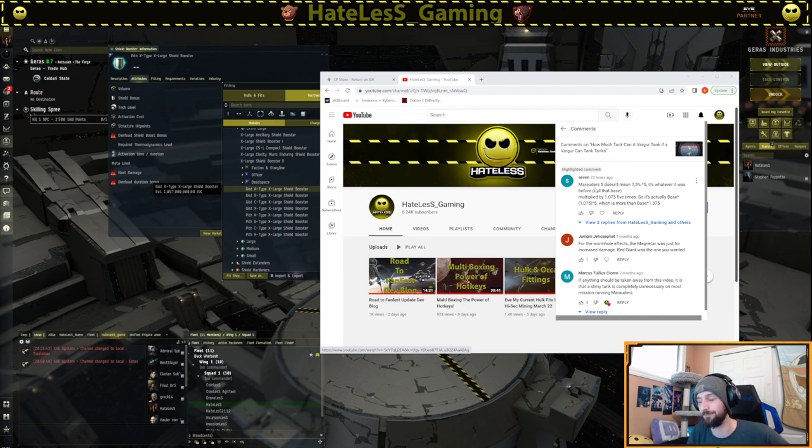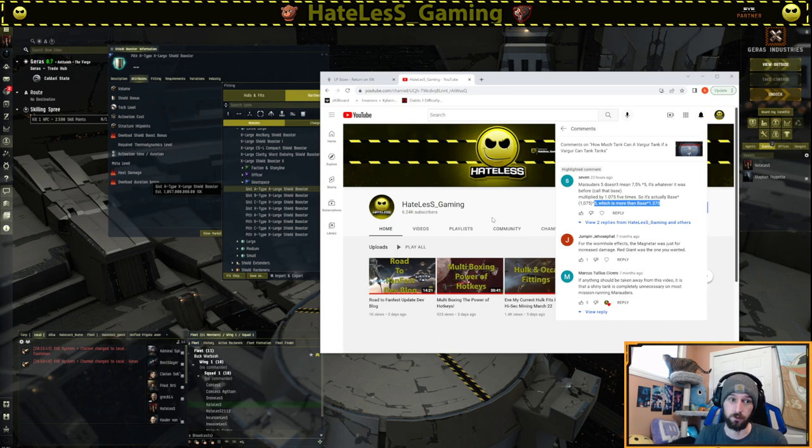I basically saw how much tank a Varger would get. But Seven explained that Marauders 5 doesn't mean 7.5 times 5 — it is whatever it was before, called out the base, multiplied by 1.075 times. So it's actually a base of 1.05 times 1.375, which is more than the base of 1.375. So this would be referred to as a myth — it has grounds in reason as to how it works, but it isn't actually how it works. I want you guys to be able to take a comment like this, put it through your reality filter, and then come to a conclusion yourself.